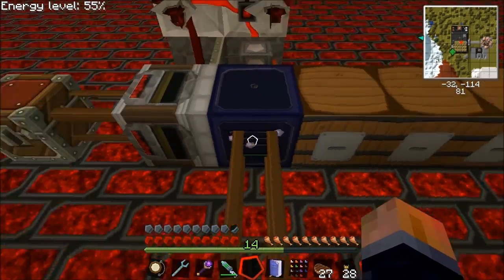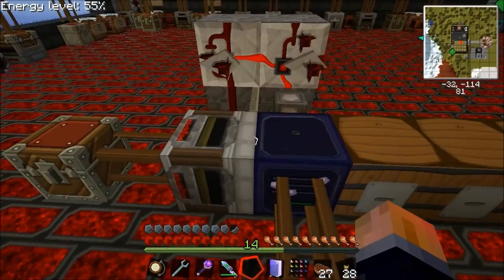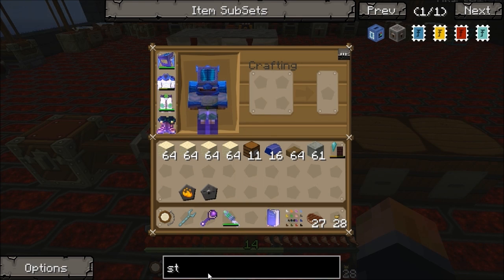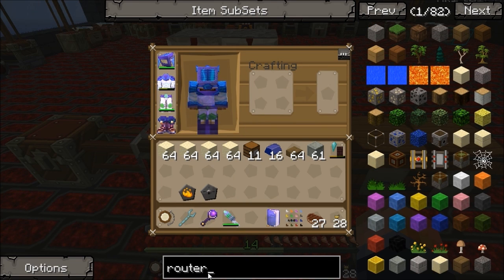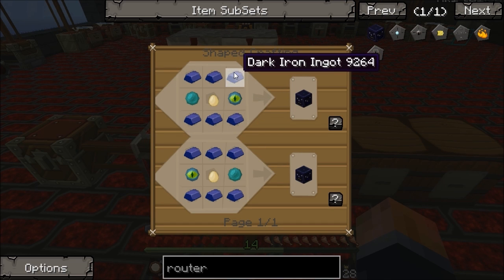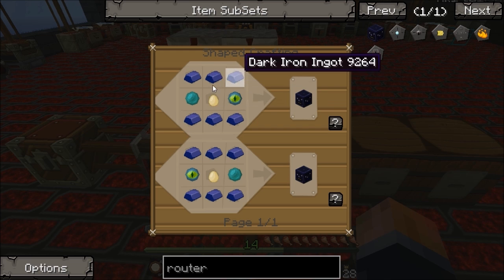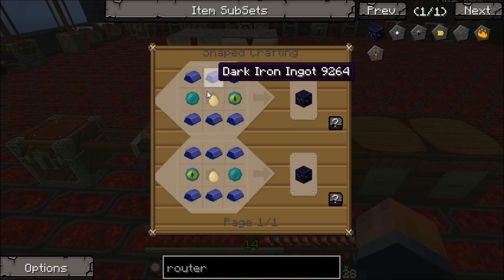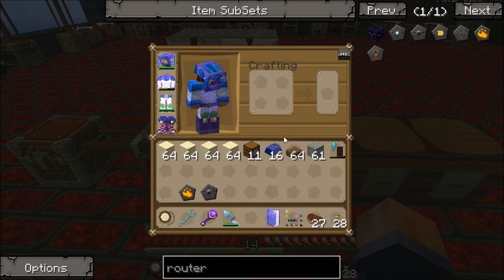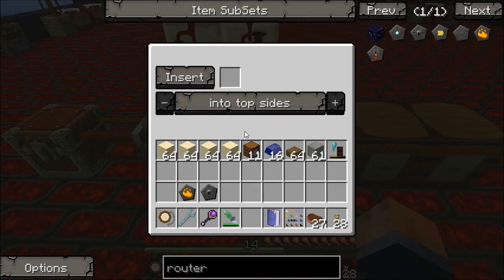I'll show you how you make the router first. The router is made with dark iron ingots, ender pearls, eyes of ender and eggs. I heard somewhere that the reason for the egg is it's an ender chicken that moves things about, but I don't know where that rumor came from. Anyway, that's how you make the router.